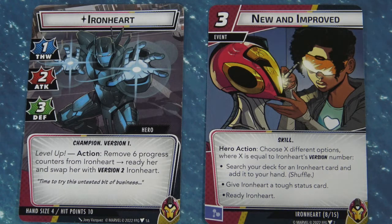For alternate aspects with Ironheart, she's pretty tanky. Her maximum hit point total when fully decked out can be 17, and in her version 1 suit her defense is 3, making her very tanky. Having a 3 defense and 17 hit points maximum makes her pretty tough. Her deck also comes with copies of New and Improved which gives her a tough status card, helping with tanking. So running the protection aspect with her would be pretty decent.